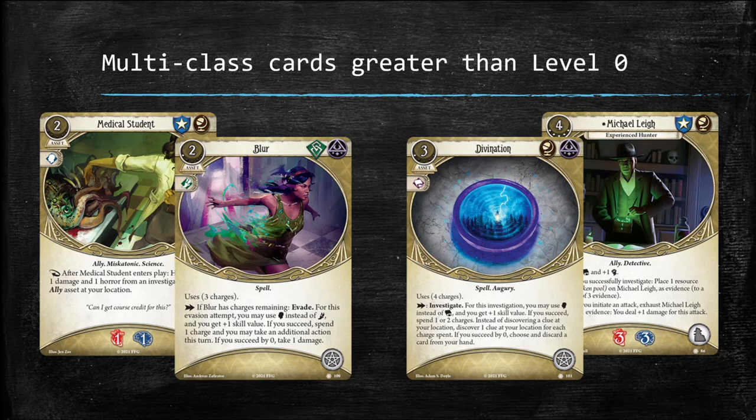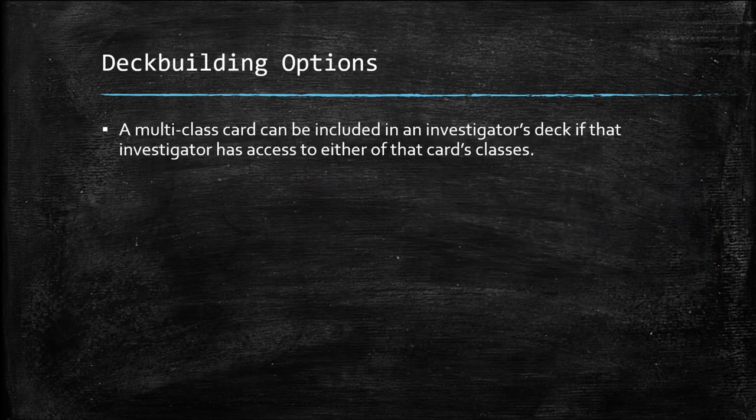While it's possible that some multi-class cards in the expansion will receive upgrades for each class, the presence of multi-class cards with a level greater than zero suggests MJ Newman and her design team have decided to move in a different direction. Creating two upgrades for each multi-class card in Secret Name was likely a challenge, and those duplicate upgrades count against the overall card count for an expansion. Moving to multi-class cards with a level greater than zero will allow designers to offer a greater variety of cards.